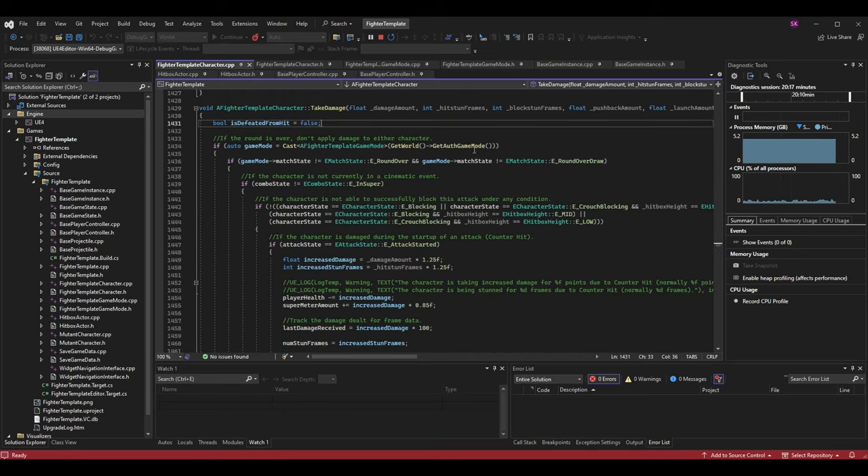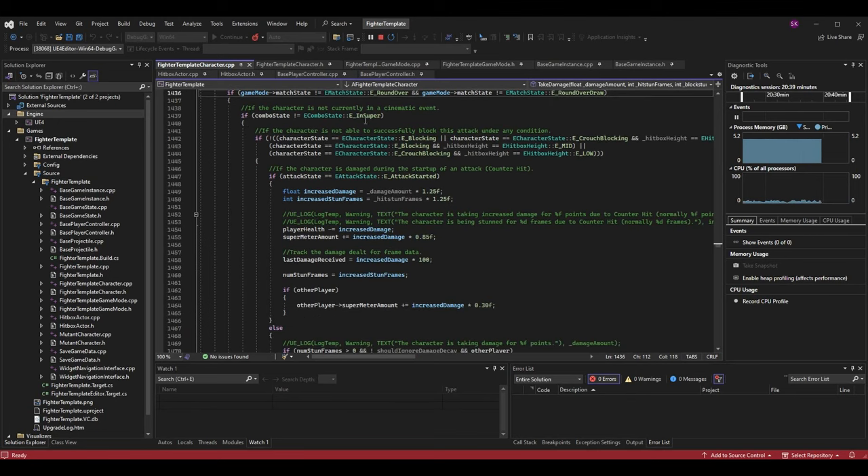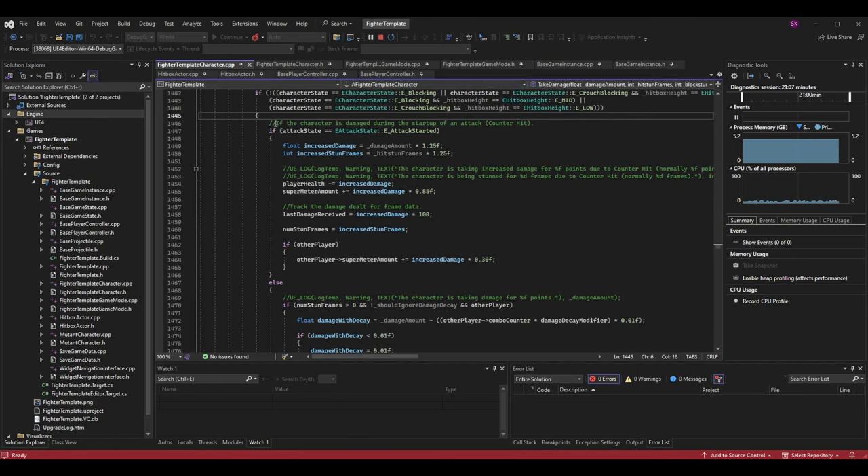Take_damage is huge — if you've been following the series there's a ton in here. Let's determine where we actually want to trigger the crumple. First, crumple should only be triggered if the character does not block the attack. Going through the logic, we make sure we can get the game mode, and as long as we're not in a state where the round or match is over, and as long as we're not in a super, we check if the block was unsuccessful. This if statement returns true if the character could not successfully block, so this is where we'd apply crumple.